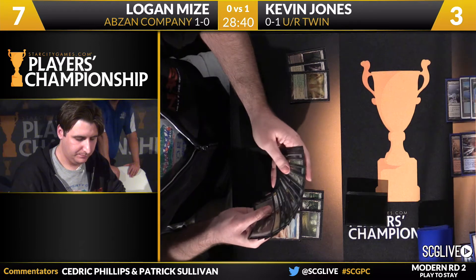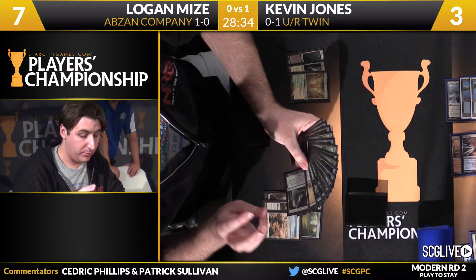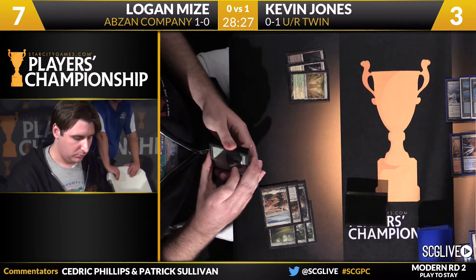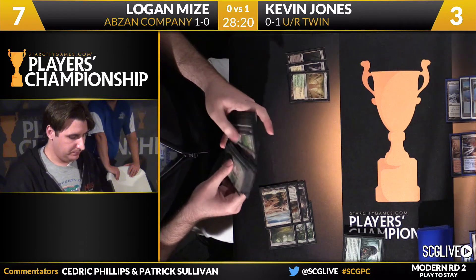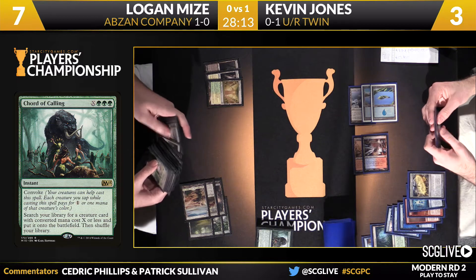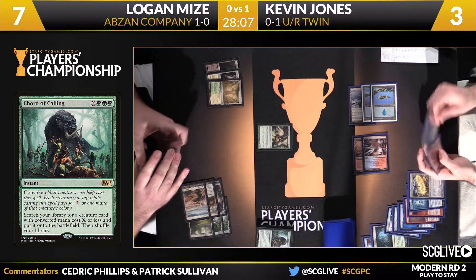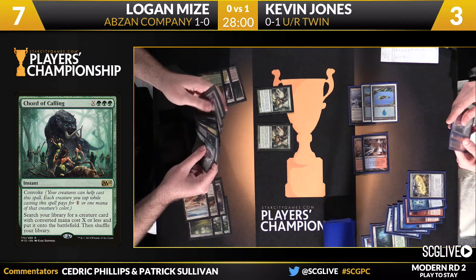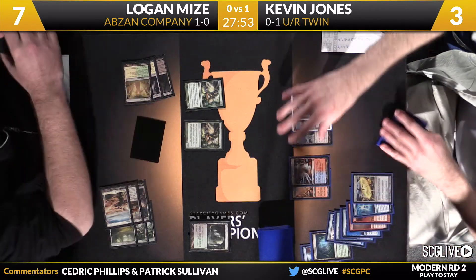Eternal Witness — that would be very bad for Kevin. Very not good. Four copies in the list. Chord of Calling — that's one of the things I've always liked about Logan's particular build: he plays so many copies of that card, the full four on top of his copies of Collected Company. So here's Chord of Calling. What's the weapon of choice here for Logan? I think it might just be Witness — start a Witness chain. You can Witness, get back Witness, and that forces Kevin to answer these two threats plus whatever comes on backup. With Jones at three, each of these Eternal Witnesses represents lethal because they have Gavney Township in play, so this is asking a lot for Kevin to answer.